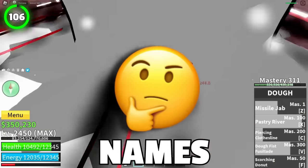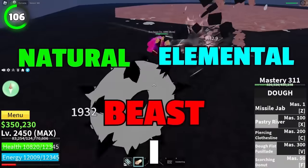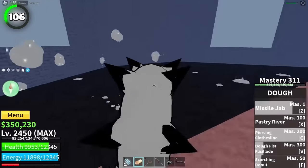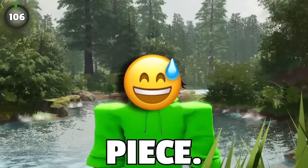Paramecia, Logia, and Zoan are the names whose meaning most of you don't know. Let me translate them: Natural, Elemental, and Beast. Those names are how categories used to be called back in the day, just like sphere-shaped fruits and old skins of NPCs. The old names of fruit categories were removed because of copyright — they were the same ones as in One Piece.